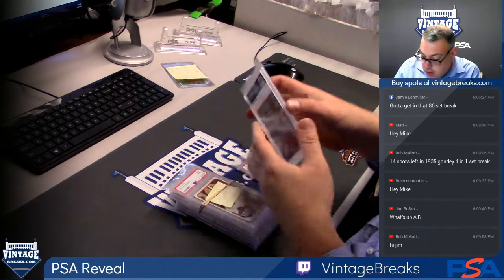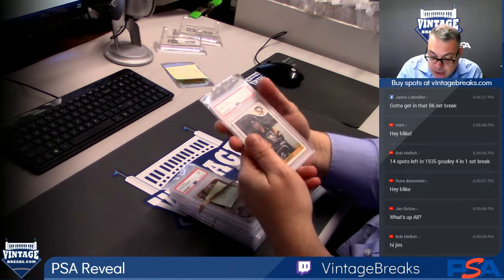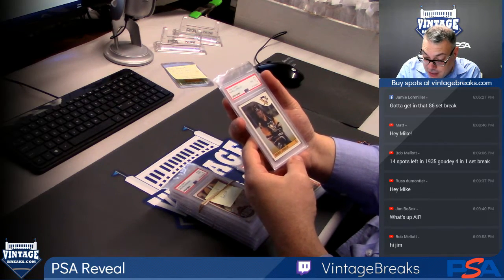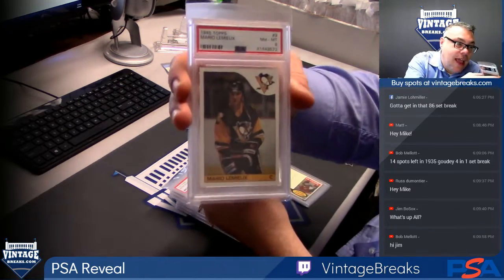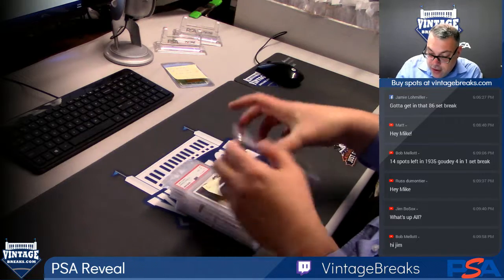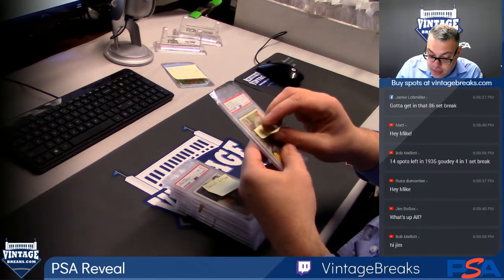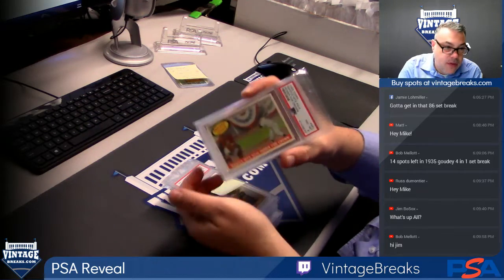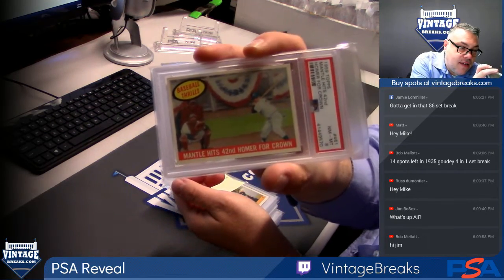It looks a lot better in the holder. PSA 8 — nicest Lemieux I've ever seen, the 8. I don't understand. PSA 8 on a Lemieux rookie for Daniel Seltzer. Check this out — with a little better centering you would have had a 9. What does an 8 go for? $250, $300. That's a very, very nice high-end 8.